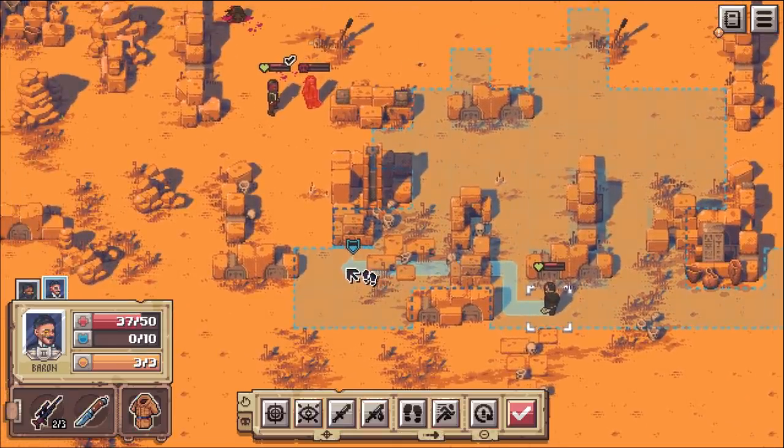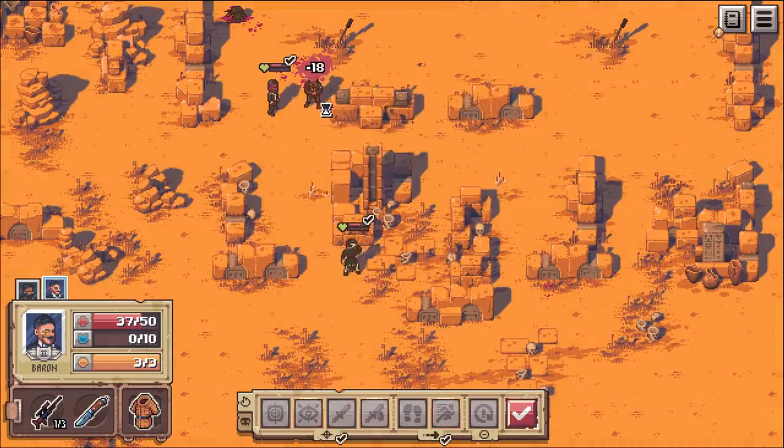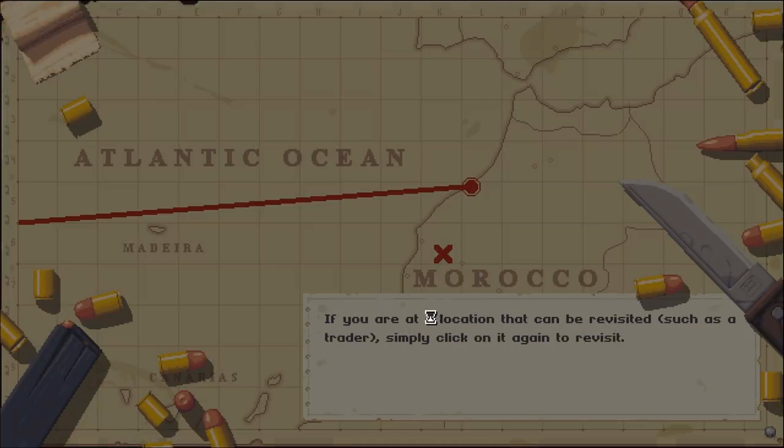That didn't work. We can pop over here and shoot him though - this should work. Nope. Well, yes. I figured we'd actually have a shot - we could poke around the side, but I guess not. I guess it's a sacrifice for being behind cover. Understandable.